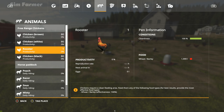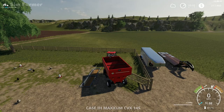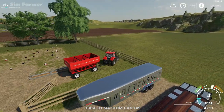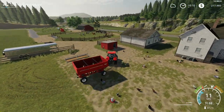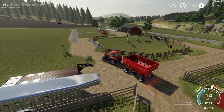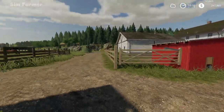Our wheat/barley supply is obviously a hell of a lot less than what we need, but what we'll do is get some wheat or barley planted in one of the fields so we can get some extra chicken feed. Sorry chickens for running you over! At least they'll start producing some eggs now and can start making us some money back.